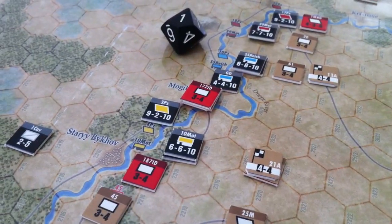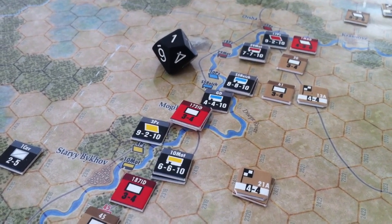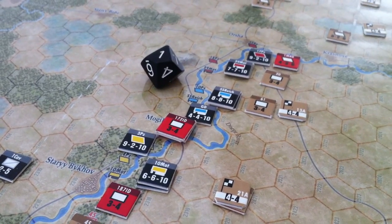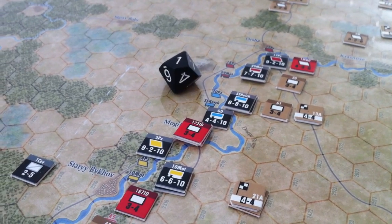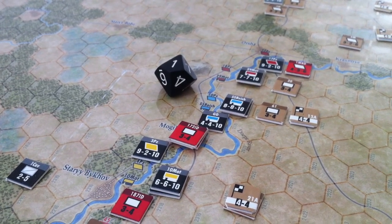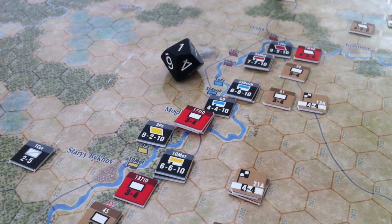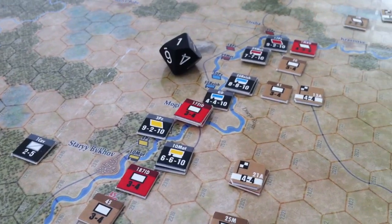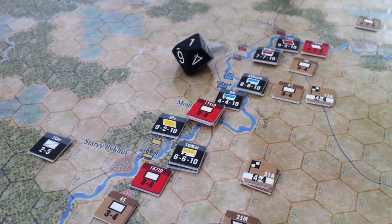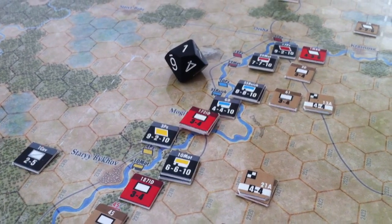In this game there are some strict execution processes you go through just to kick off the turn. The Germans get some privilege movement first off the bat to represent the beginning of the offensive. And so 2nd Panzer, which are all the black-faced units there, all get to start the turn at the combat phase. They attack first, and we've just executed those attacks — and quite frankly, they weren't very spectacular.